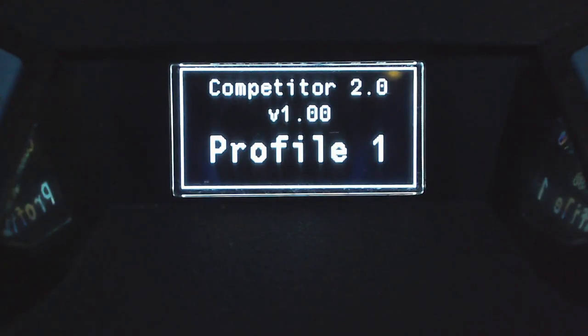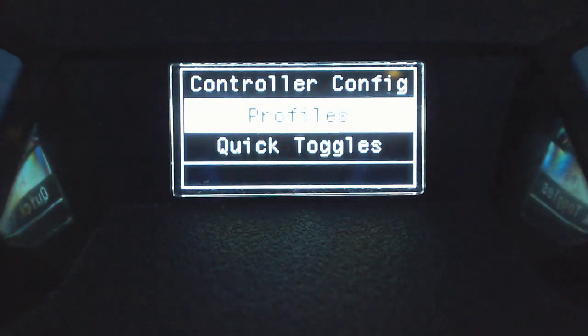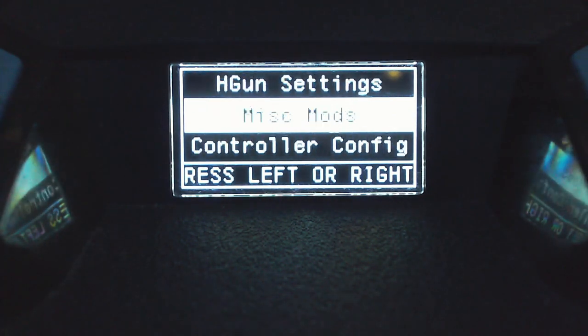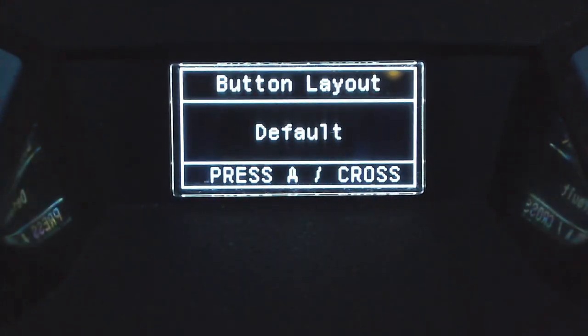The first thing you're going to want to do is enter the menu. If you have an Xbox controller, hold LT and press the menu button. If you have a PlayStation controller, hold L2 and press the options button. Once you're in that menu, use up or down on the D-pad to scroll down to the controller config section. Press A or X to enter it.